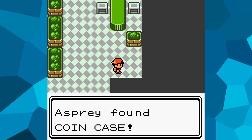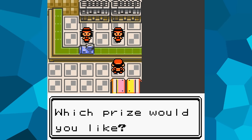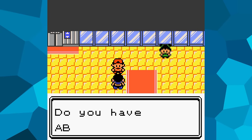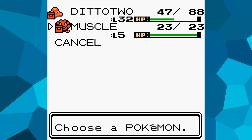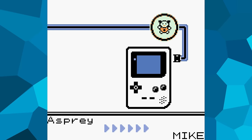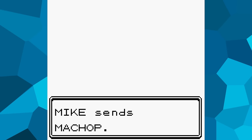Now it's time to head to Goldenrod City. I pick up a Coin Case from the underground, then purchase some coins to exchange for an Abra. I trade the Abra to a man at the top of the Goldenrod Department Store for a Machop — the reason being the item the Machop is holding: a Goldberry, which restores 30 HP when a Pokémon's health is low. The only other early way to get a Goldberry is as the third-place prize at the bug catching contest, held only twice a week — so this trade is far more reliable. It also serves as an HM user for Strength.